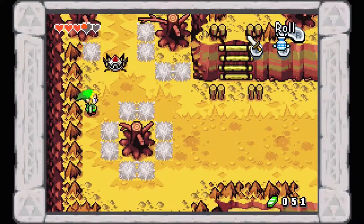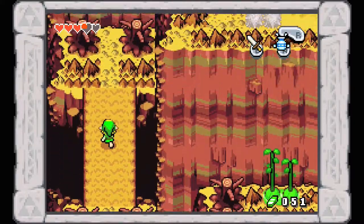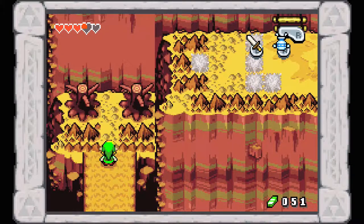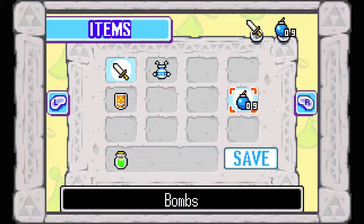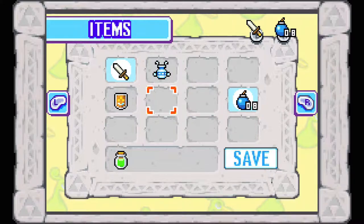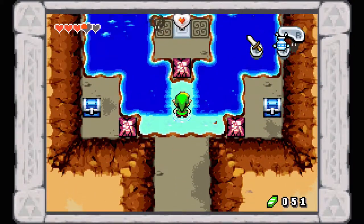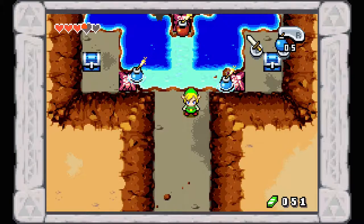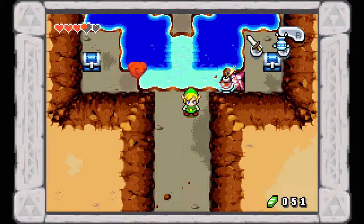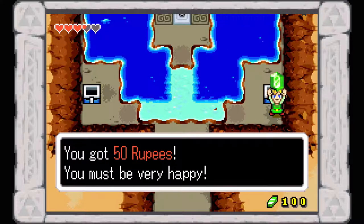Up here we have something optional but important. We are getting into the main mountain proper — Mount Cronel. This wall doesn't have any visible cracks in it, but you can still bomb it. Inside there are two treasure chests: in the left chest is a blue Kinstone piece, and in the right chest is 50 rupees. Our wallet is now full at 100, so we're definitely going to have to spend some money soon.